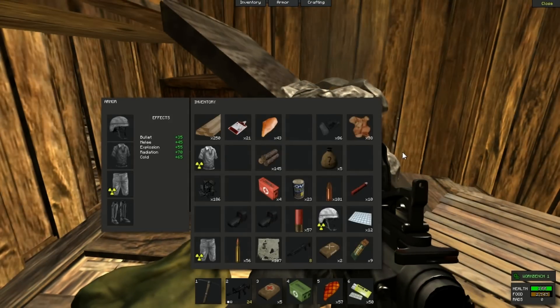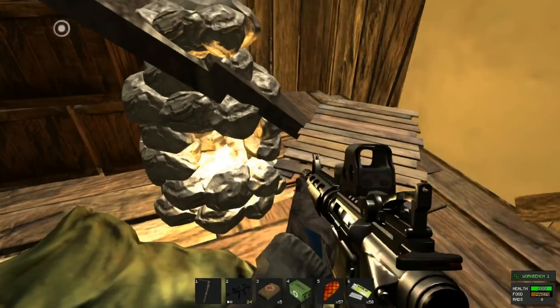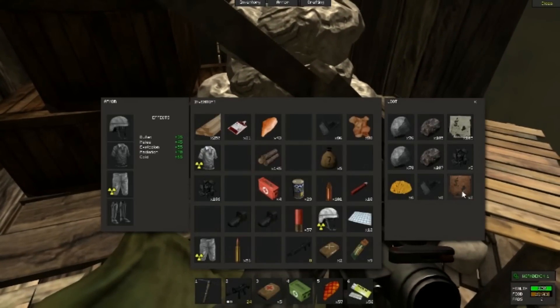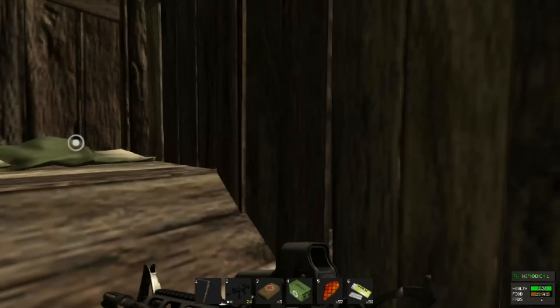There's one more thing about the furnace: if you put leather in the furnace and wait — magic happens. As you can see, leather turns into cloth. It burned faster here but with more low grade fuel it would process a lot more. So leather does turn into cloth in the furnace.